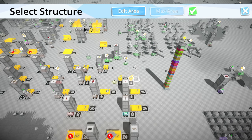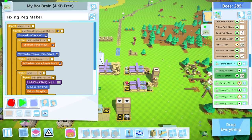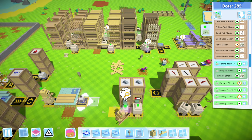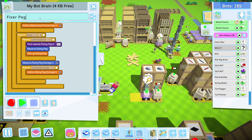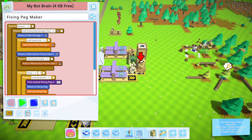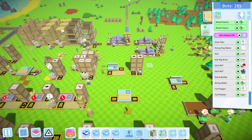Reprogram this area to be the top one — it's going to the same storage so nothing to change there. Get the data disk, copy you, you can go. If I change you to fixing peg maker and retarget you to this bottom frame saw, and target the area to that bottom frame saw, you should also be good. Now we should be making fixing pegs like crazy.